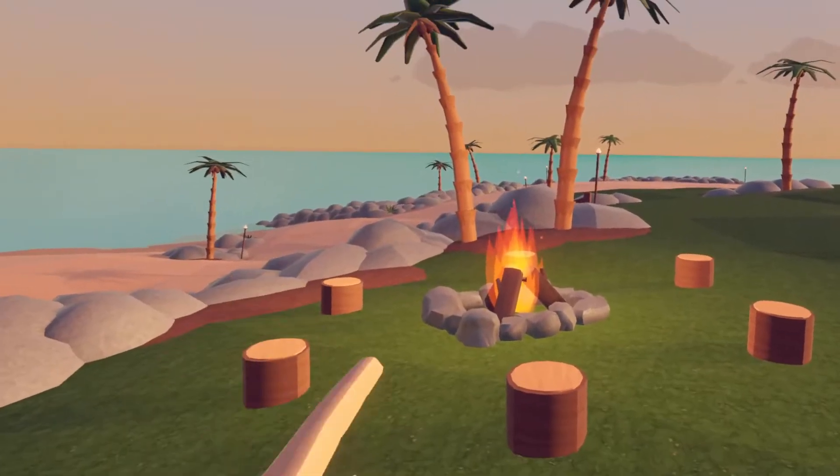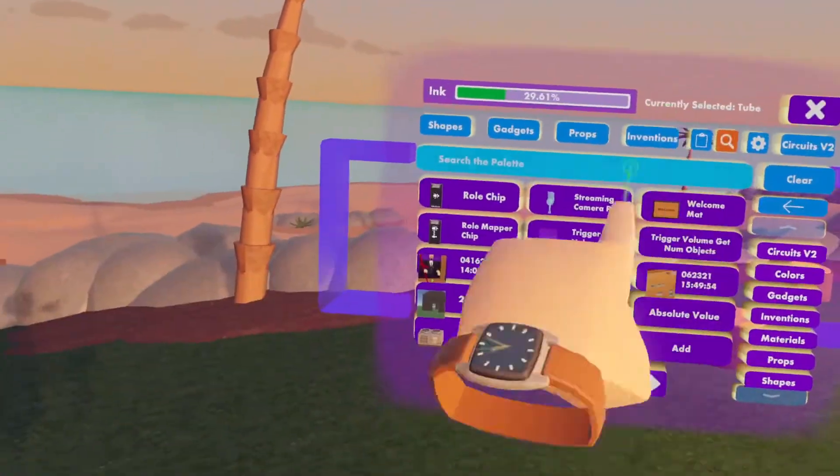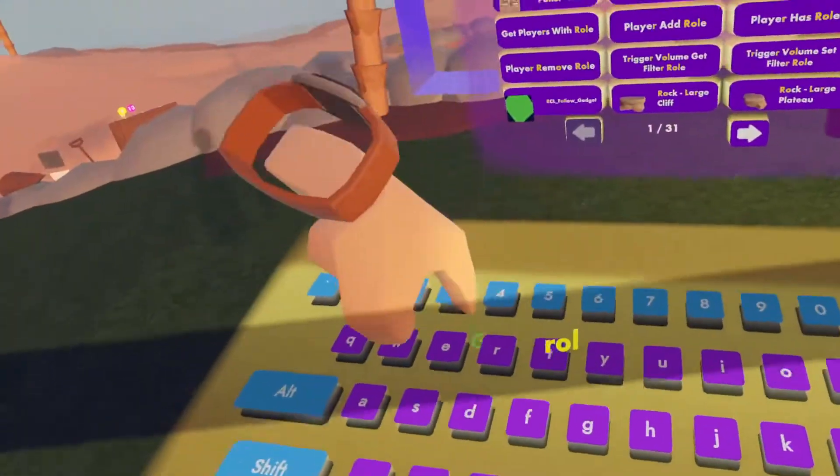To start, we need to make the new role we're going to assign to people. So let's get our maker pin out, open the palette, go to search, and type in 'role' to get a role chip.